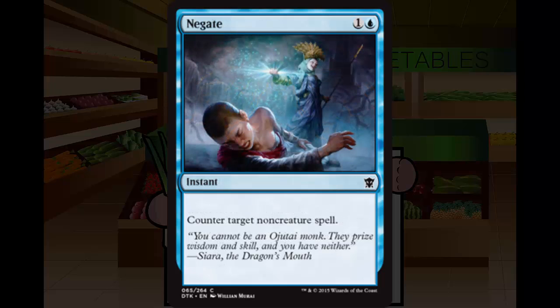Next up we have Negate — a very common reprint, in almost every core set. It's 1 and a blue instant at common for counter target non-creature spell. Solid prototypical sideboard card. You do not main deck this. Yes, you are guaranteed to be playing against instants and sorceries, but it is almost never right to main deck a spell that targets instants and sorceries. Don't take it highly, don't main deck it. But if you come up against a deck with a planeswalker or a super awesome back-breaking rare instant or sorcery, sideboard this in. Don't play this just to counter a combat trick. Solid sideboard D.